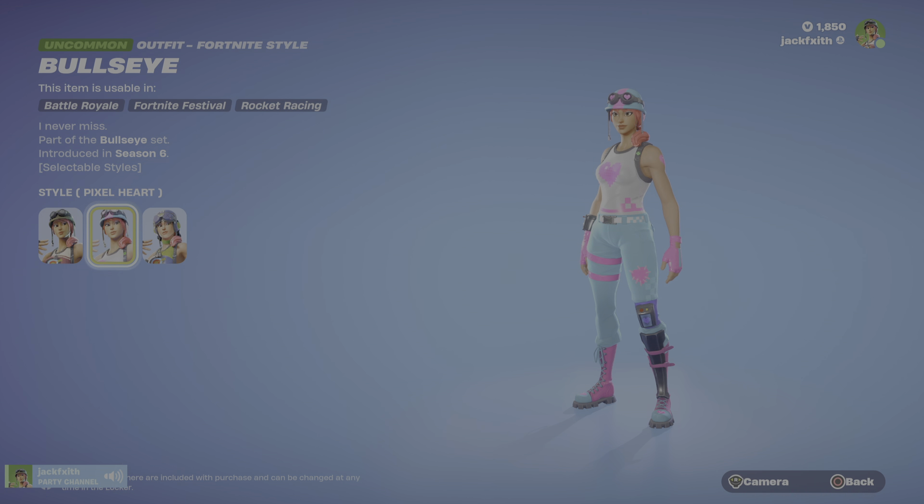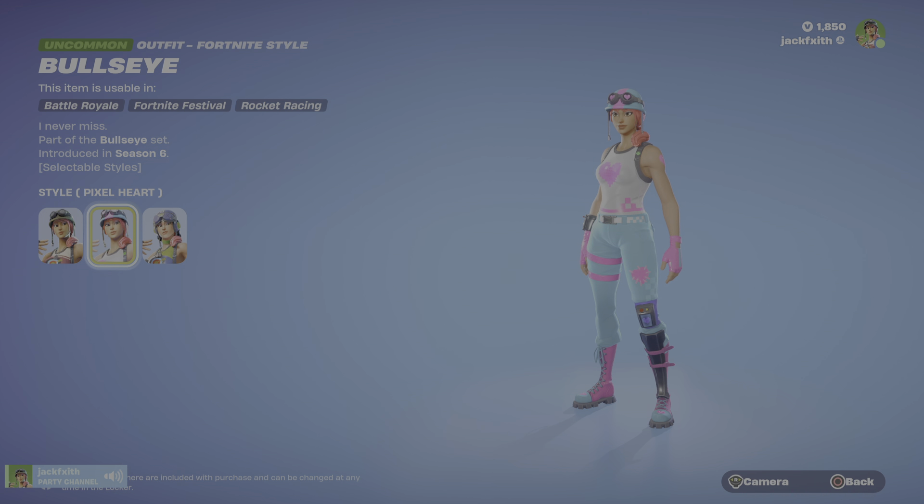This is Bullseye — she's got three styles and she is my main skin to be honest. I use the text style because I think it looks really nice, but you can also choose the pixel heart one. I'll probably have the pixel heart one on for Valentine's Day just to do a themed thing around the channel. She's also got a Lego style — I haven't actually seen this Lego style before. It's quite nice and quite representative of the normal skin. It's got her little goggles, hat, shirt and everything.